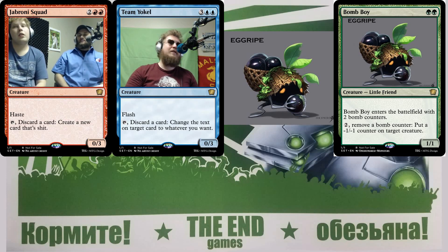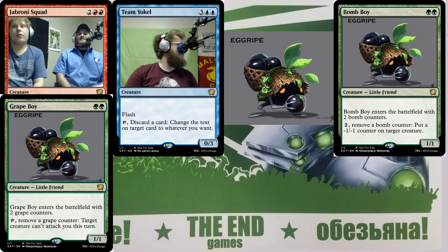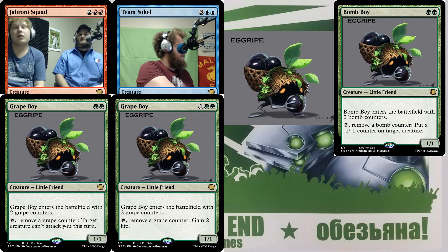Another take: hybrid blue-green, comes with three grape counters. You can tap to put a grape on another creature and that creature has to attack you, or maybe the creature gets too drunk to attack. Alternatively, a one-one for two green and one with the ability: tap, remove a grape counter, gain a life — like your little friend taking a sip of wine. Maybe two life if you also pay one mana and tap.